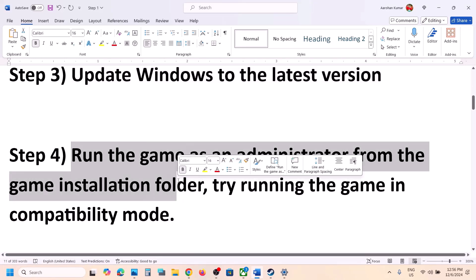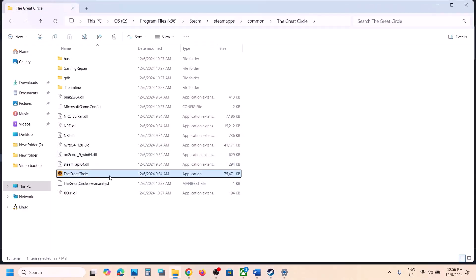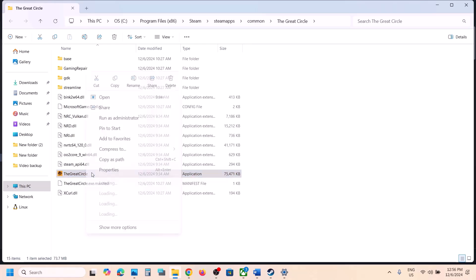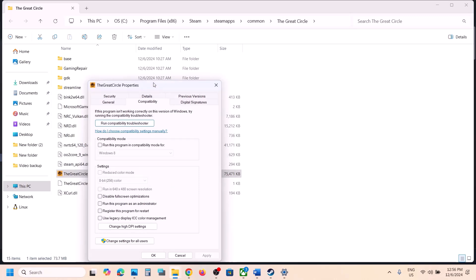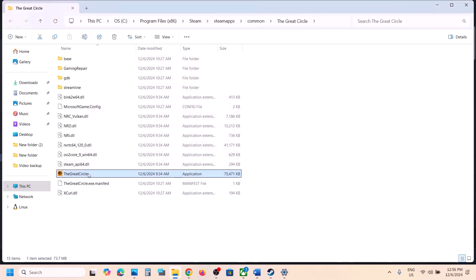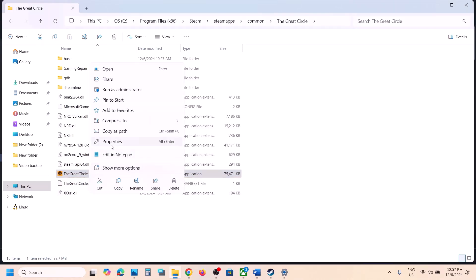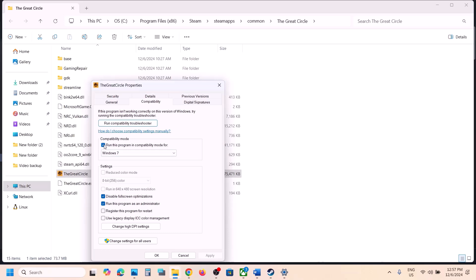The next step is to run the game as administrator from the game installation folder. In Steam, right-click the game, select Manage, then Browse Local Files. Try launching the game from there. If that doesn't work, right-click again, go to Properties, go to the Compatibility tab, and check 'Run this program as an administrator', hit Apply, click OK. If still not working, also check Windows 8 compatibility mode, hit Apply, click OK, and launch the game. Try Windows 7 if needed. Also try checking 'Disable full screen optimization', hit Apply and check.